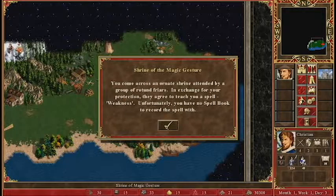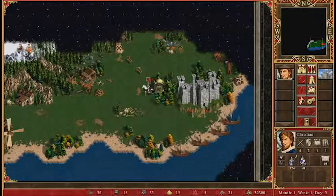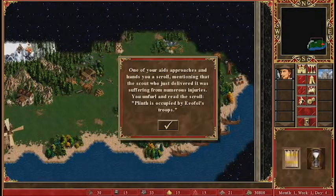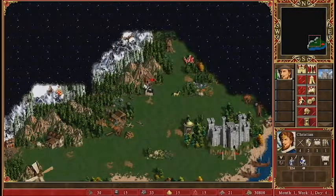Come across an ornate shrine attended by a group of rotund friars. In exchange for your protection, they agree to teach you a spell: weakness. But I don't have a spell book — is this not a spell book? I'll figure that out. One of your aides approaches and hands you a scroll, mentioning that the scout who just delivered it was suffering from numerous injuries. So I need to start finding some of these cities.